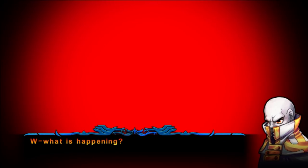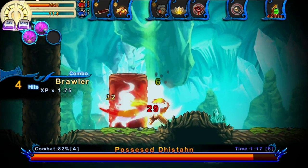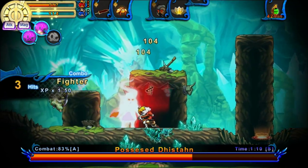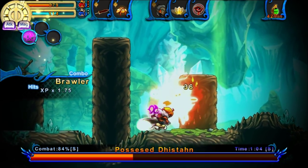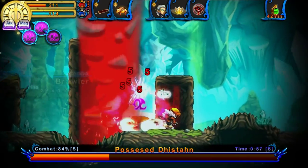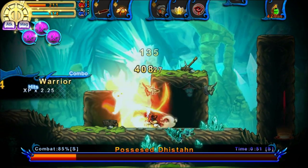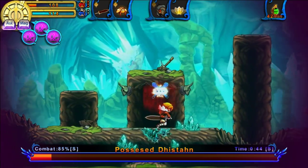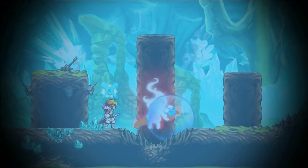Once you defeat one of them, the soul from the defeated one enters the body of the other, and you get basically a powered-up version of that fight. It will change depending on who you defeat first. Unfortunately, in all my test playthroughs I kind of always killed Dristen, so when I was recording this I was coming to this fight blind. I didn't do so great because I really was not sure what I was going to fight.